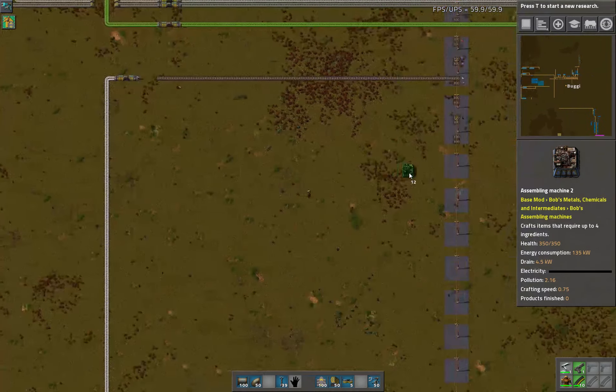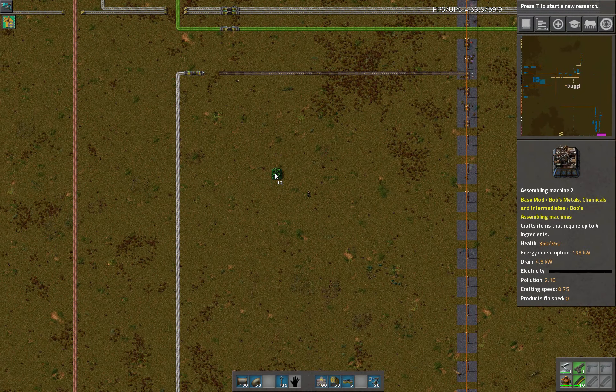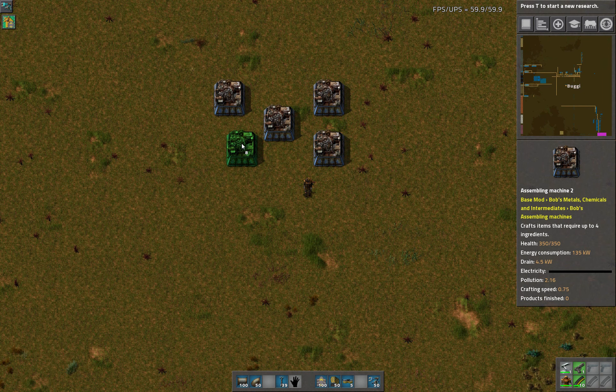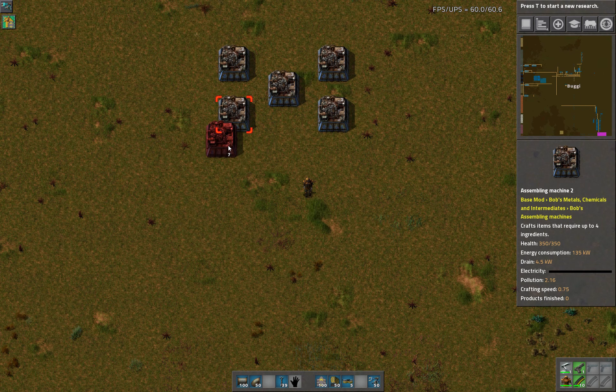We want to come down a ways from the bottom of the bus here — it's quite a ways, I know — but I want to leave ample room for other items on the bus if we need them. So I'm going to build my new design for red circuits, which uses a little space in between for possible beacons.